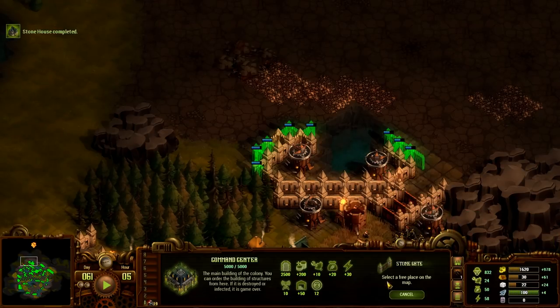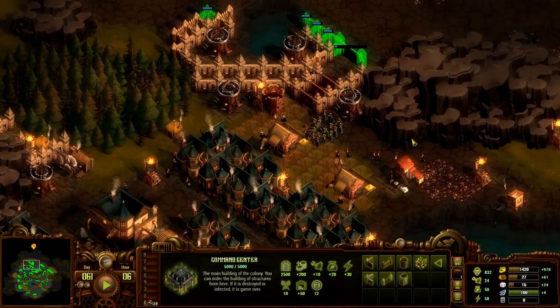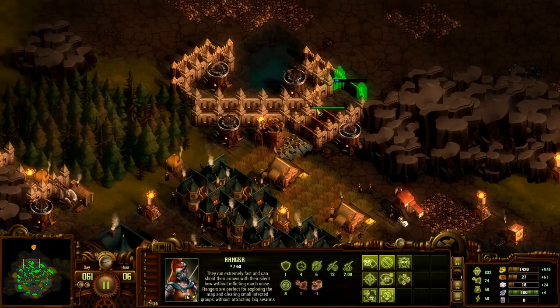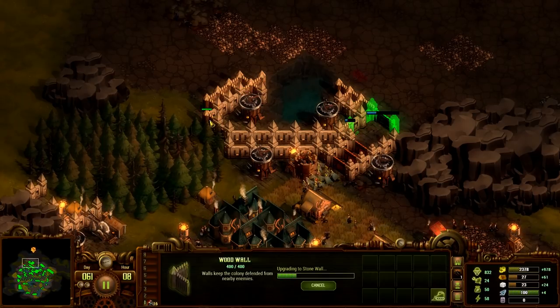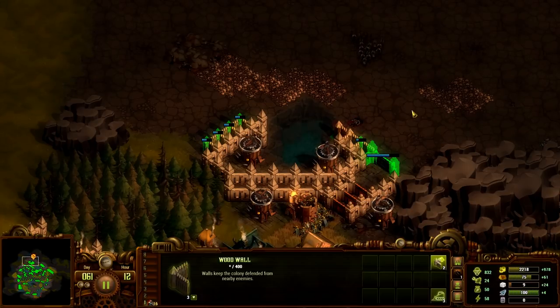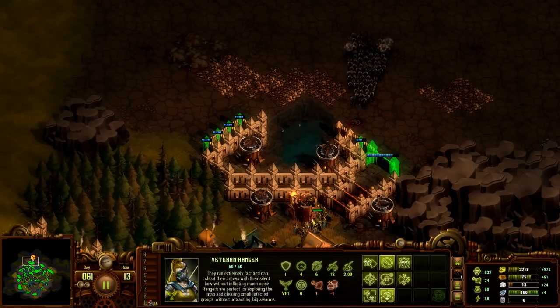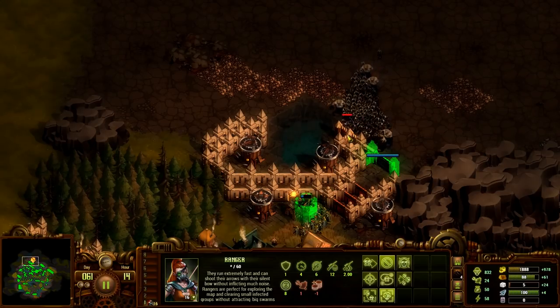I'm just gonna build another gate here, that should be fine. Here they come. I've got a whole mess of ballistas up in this. I'm just gonna slowly replace these. Oh, here they come. Upgrading the tower. They may be billions, but I have just a lot of crap.